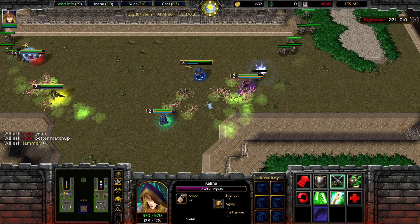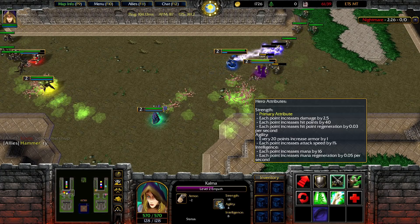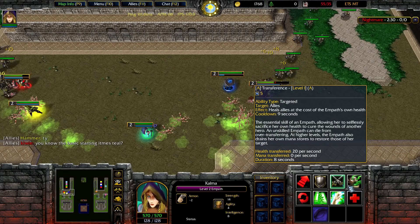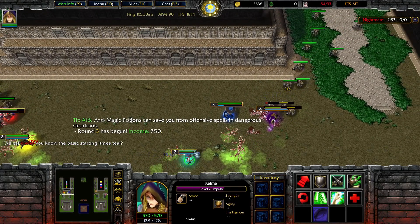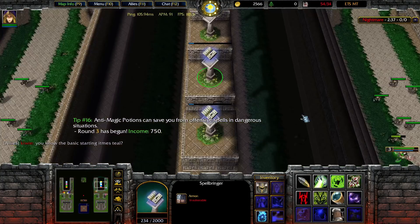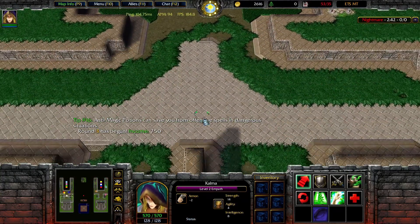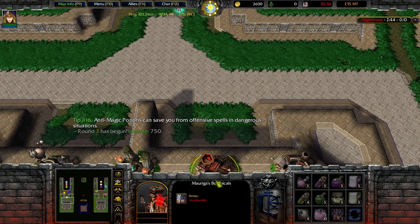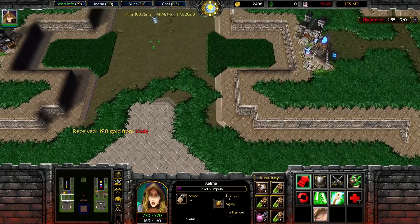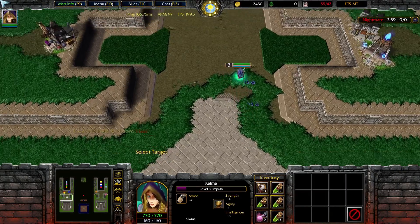Playing a support at the moment, so we're going to try to support our teammates to the best of our ability. I'm going to try to build Fire and Fury's hero as much as possible — get him stats so he can focus on his abilities. Don't forget to use our shrine; probably want to keep it on a hotkey. I'm going to go for a support build this time like I mentioned — try to get some armor and some potions for my teammates.